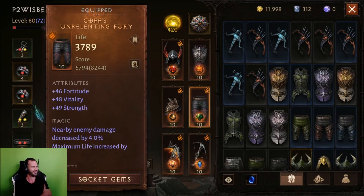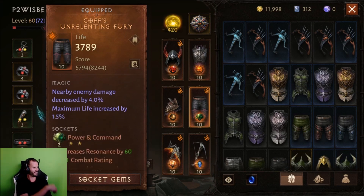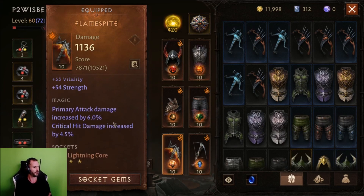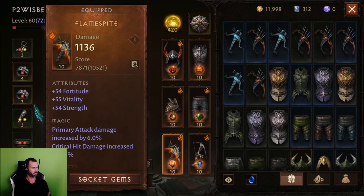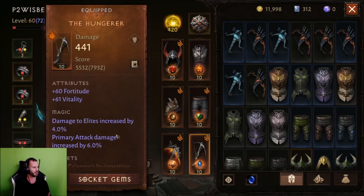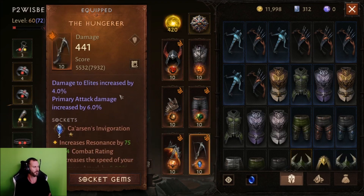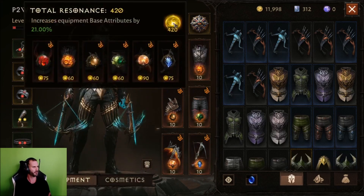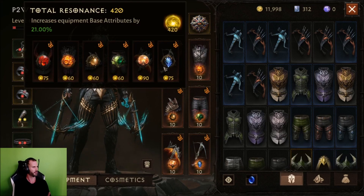This one's a triple double and I use Power and Command with it. This is my main hand, which is a triple double, and I use it with Lightning Cord. And then this is my only non-triple — it's a double double — with Invigoration. I've got 420 resonance.